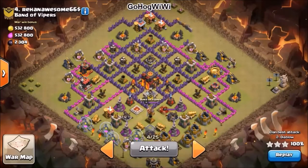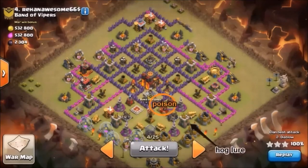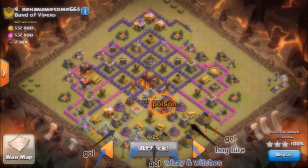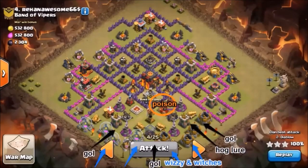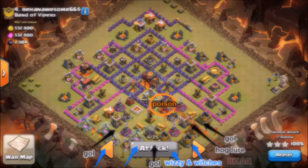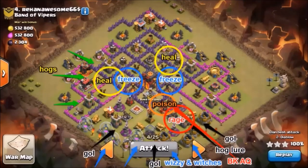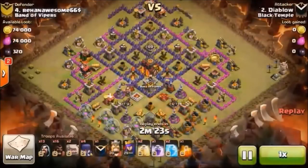What's up guys, we've got Diablo who definitely doesn't disappoint during this attack. Nice little southern tease action here. No walls on like 40% of the bases. Throw three Gauls spread out, throw some wizards and witches behind it. Barb King, Arch Queen on the right side over there, and we're gonna freeze those nasty inferno towers. We're gonna blaze through these purple walls, put some backside hogs on it, heal them up, and come out with the win.